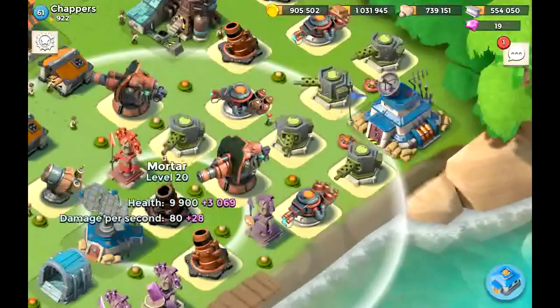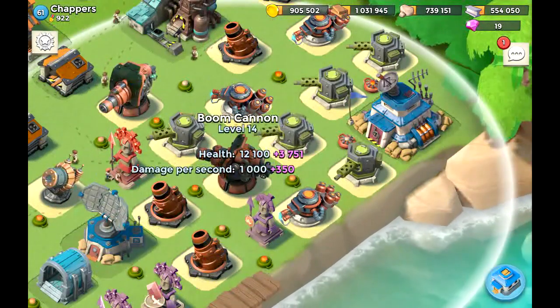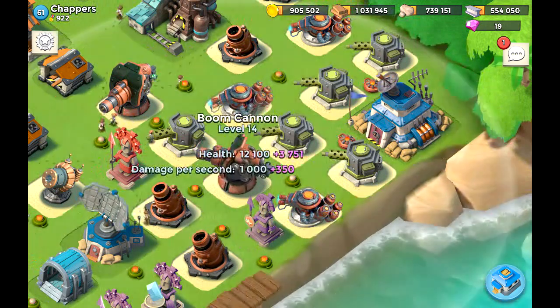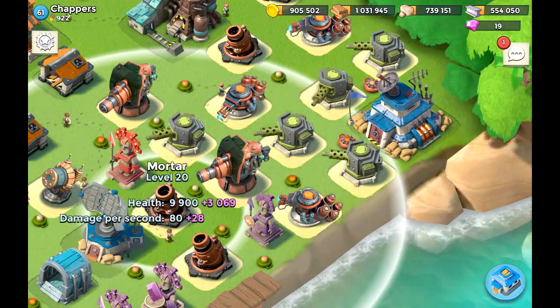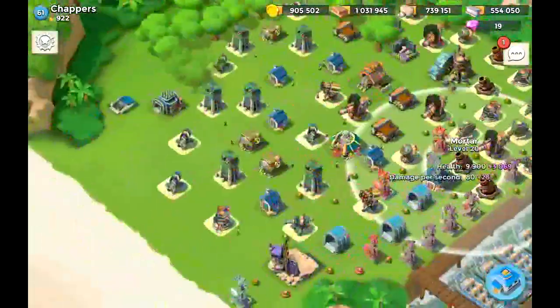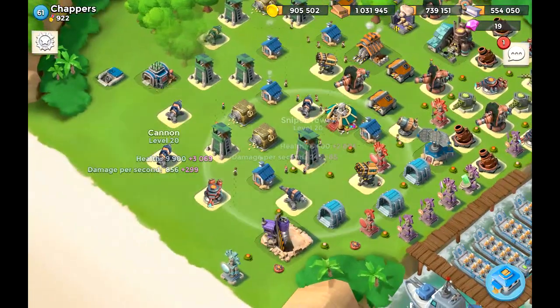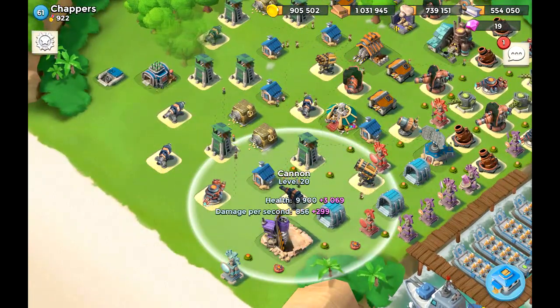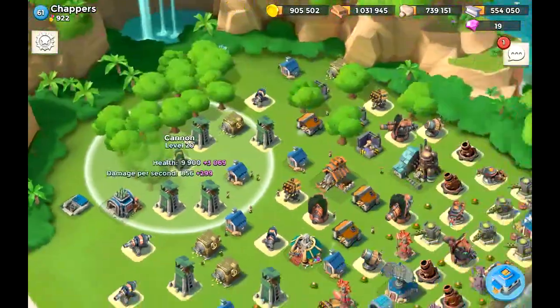I'd be careful with that — if I drop a shock bomb on the boom cannon I'll be hitting all the machine guns, all the flamethrowers, the boom cannon, and the mortars, rendering them useless. That's my evaluation of this base. Overall I really like this tactic — I haven't seen it utilized at a higher level before. I love what you did with the sniper towers and the cannon, so definitely keep that up.